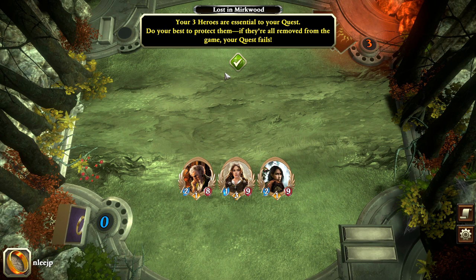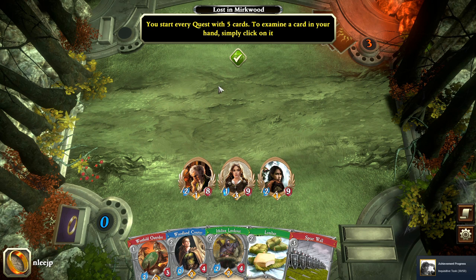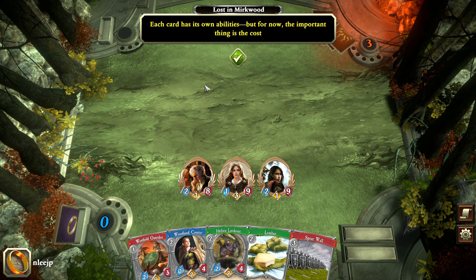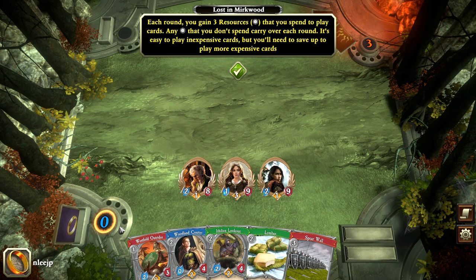You start every quest with five cards, and we can examine the different cards here. You've got various events and allies and so forth, and we'll get into what all this means in a minute. Each card has its own abilities, but the most important thing for now is cost. Every round you gain three resources that you can spend to play those cards, and if you don't spend it all you can actually carry it over.